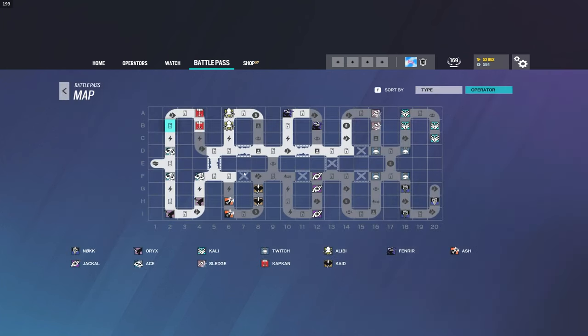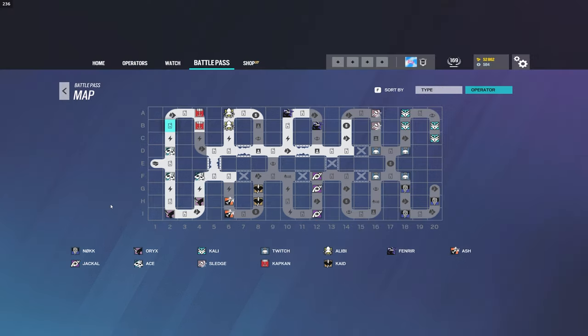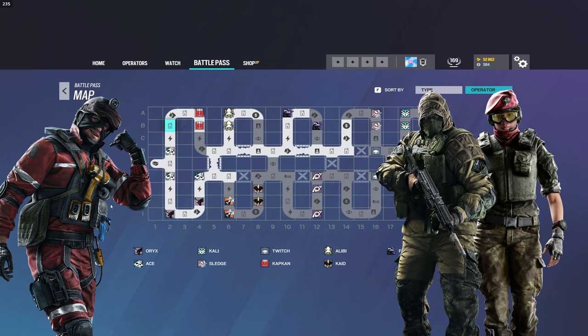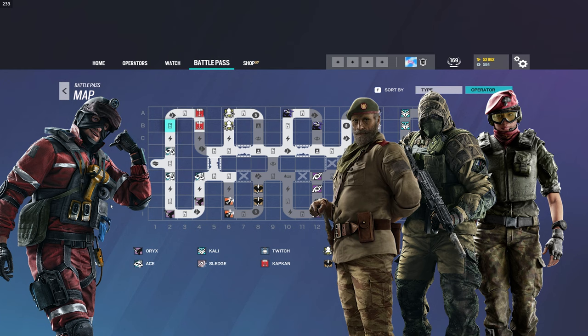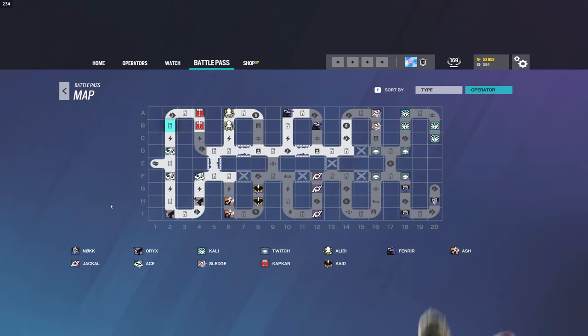Let's kind of enlarge the map here. The items you're going to be getting are for the following operators: Nock, Oryx, Kali, Twitch, Alibi, Fenrir, Ash, Jackal, Ace, Sledge, Kapkan, and Kaid. The nice notable ones are probably going to be Ace — used quite a bit on attack — Alibi on defense, Kapkan on defense, Kaid on defense, and then Sledge on attack. This is a very defender-focused Battle Pass, and these are the operators you're going to be playing most on defense.